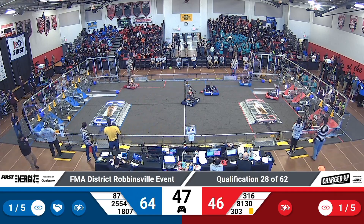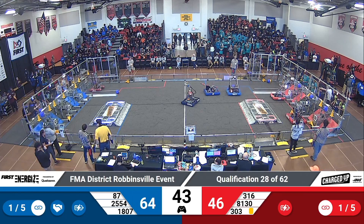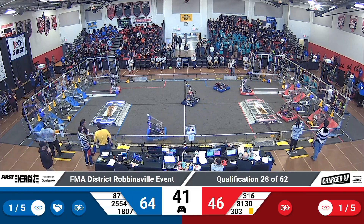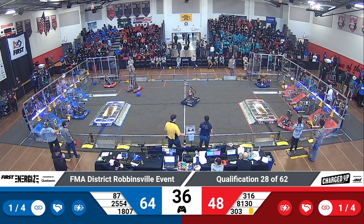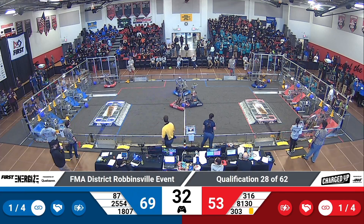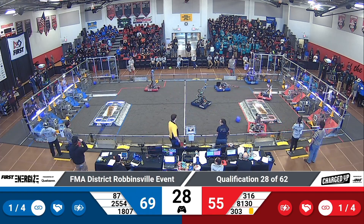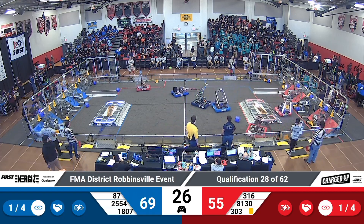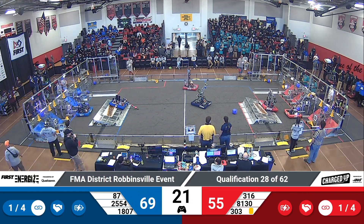81-30 back into the red feeder station looking for an opportunity to pick up another game piece. 316 slam dunking a cube into the high node over on the red grid. Scores jumping all over the place right now. 30 seconds left in play. Blue holding on to that lead, Red Alliance trying to make something happen here in the final 30 seconds. 316 looking to complete another link.